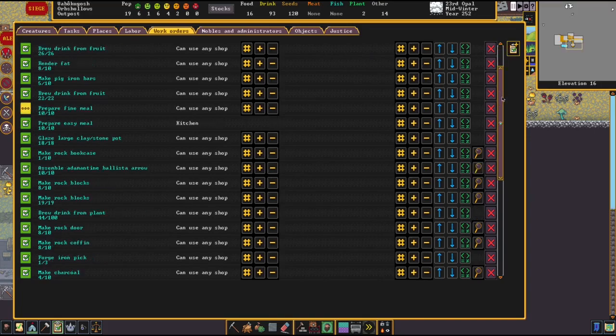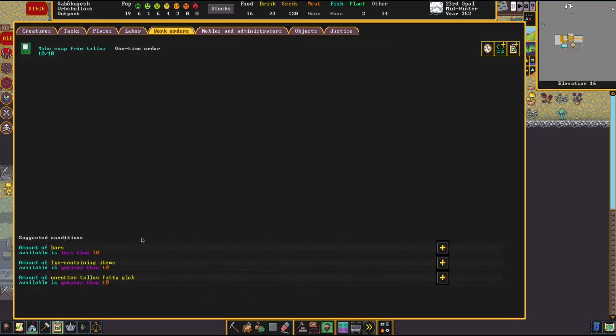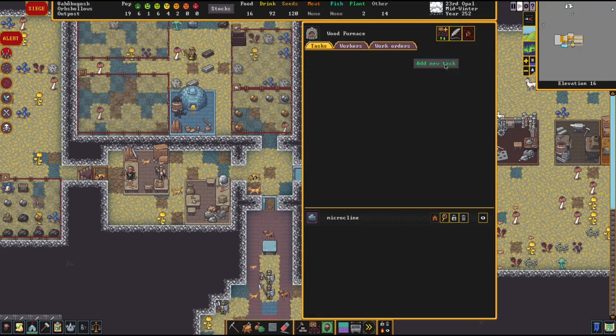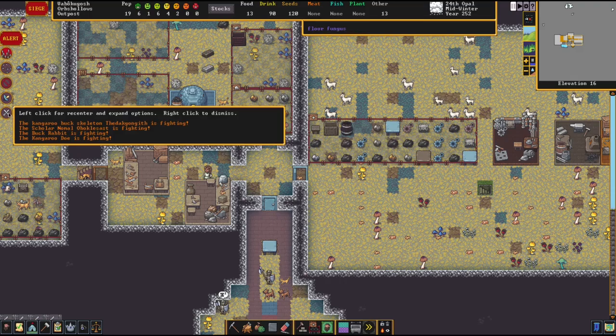The tallow - there's the tallow order. Supply containing items greater than two. We'll make that if we've got fatty globs and light containing items, but I think that means we gotta make ash. Our scout rabbit's dead - oh well, that's a shame. Someone might be upset with us about that.